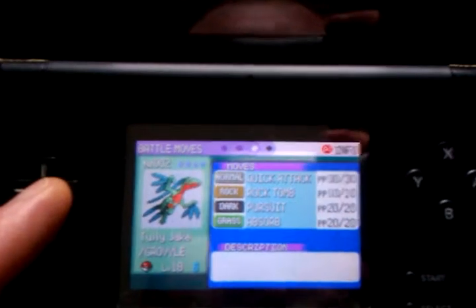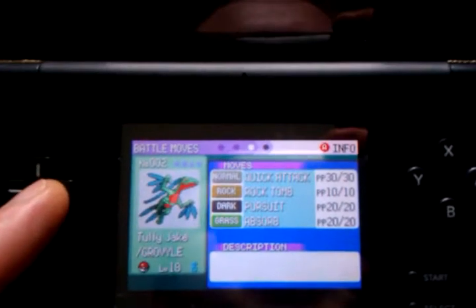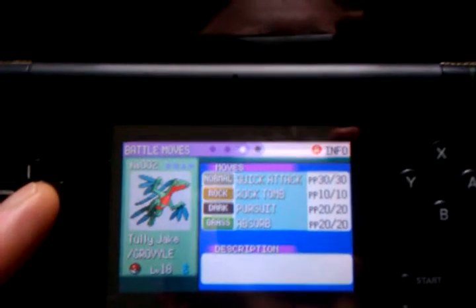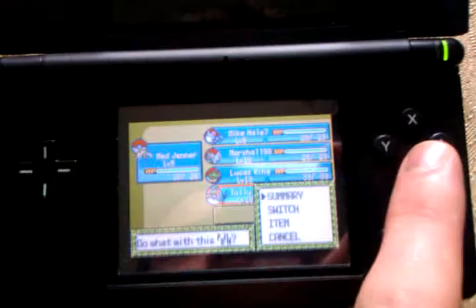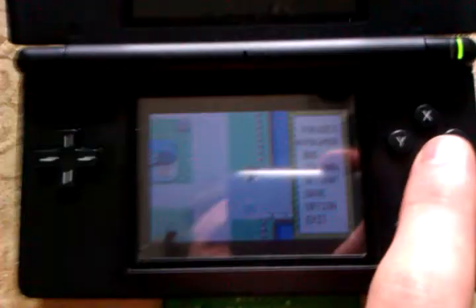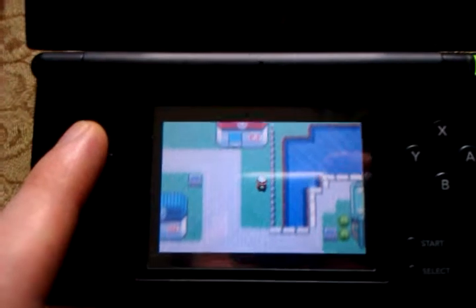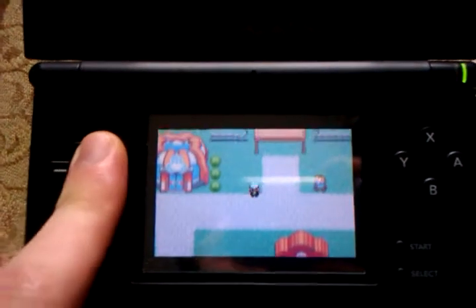And there's my starter, level 18, Totally Jake, which is really Grovyle's nickname. It knows Quick Attack, Rock Tomb, Pursuit, and Absorb. Pretty neat — those are my Pokemon for now. I'm going to save an extra space so I can get Shedinja, which is actually one of Nincada's evolution stages that you can get.